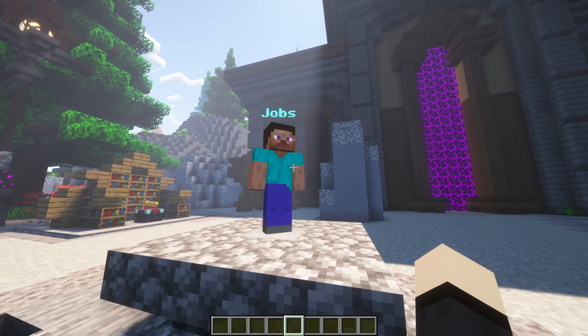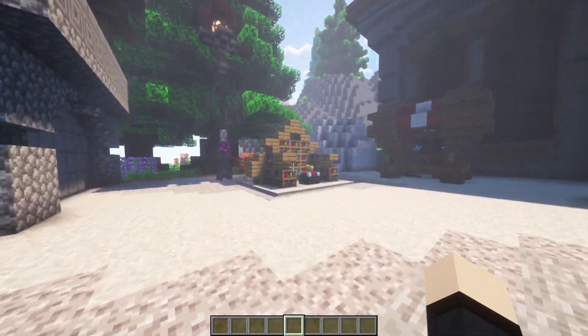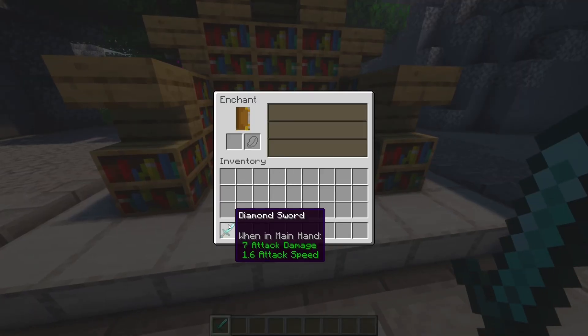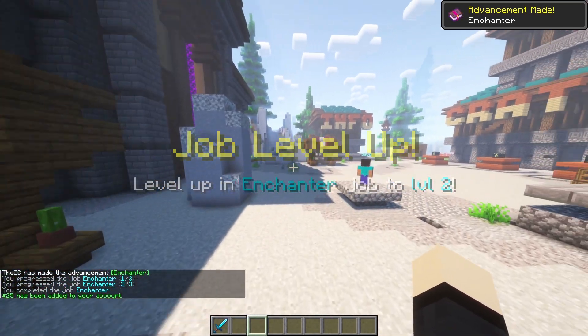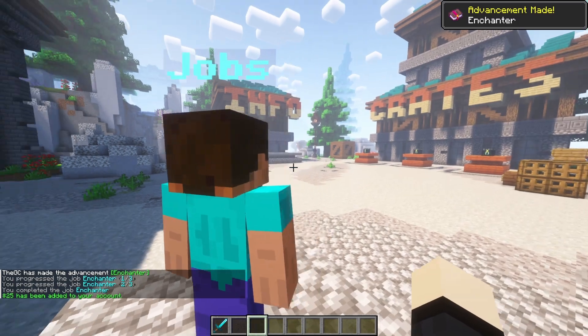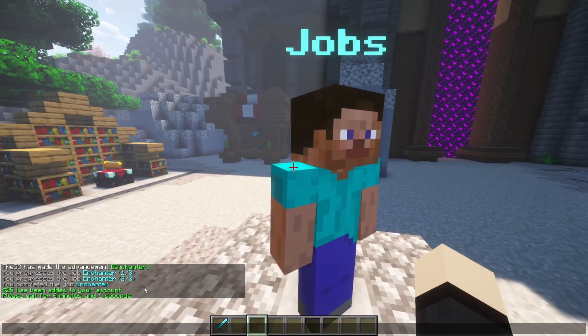So let's go ahead and enchant something now. I've got the sword — let me just go ahead and enchant it. We completed the job and received our reward.